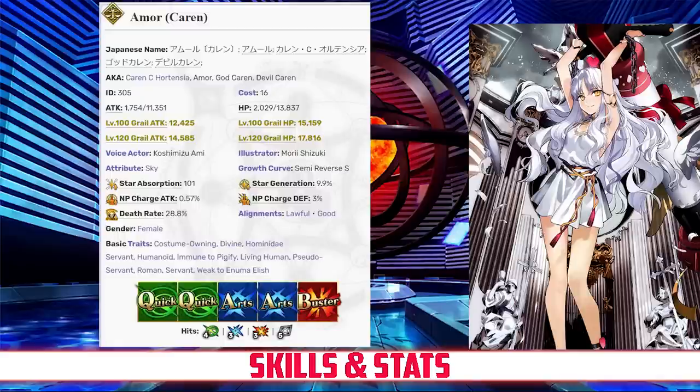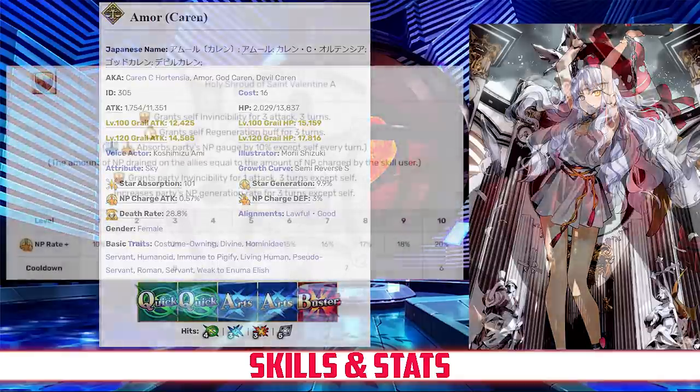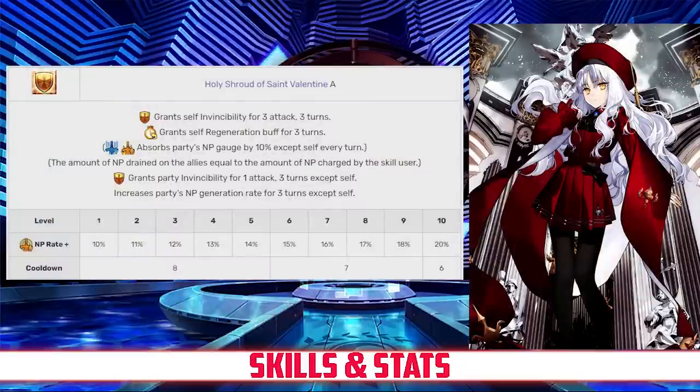Despite average stats across the board, Karen is more offensively oriented than most Rulers, while still maintaining a good all-rounder stat spread. Karen's first skill is Holy Shroud of St. Valentine, rank A. This skill grants her 3 hits of invincibility lasting for 3 turns, and also grants the party 1 hit of invincibility for 3 turns, and increases their NP gain rate for 3 turns between 10 and 20%, depending on level. This skill will also grant Karen a special buff which absorbs 10% NP gauge from each ally for herself, every turn, for 3 turns.